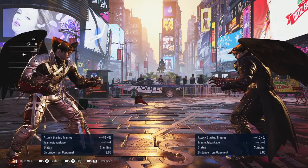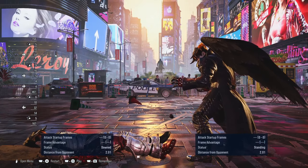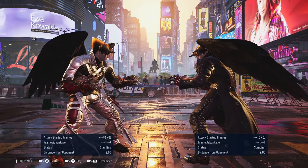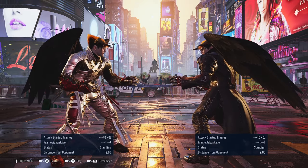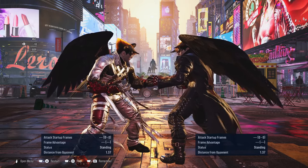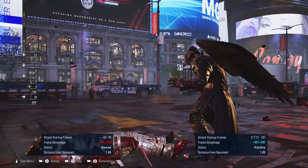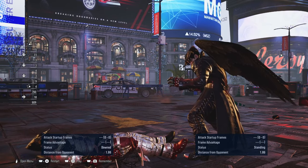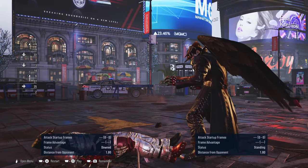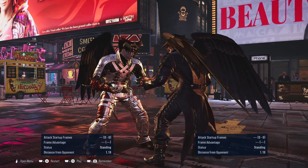Now for the infamous electric - every Mishima has one and they're all plus 5 on block. If you get hit by it, it launches you, so be careful against a Mishima who knows how to use electrics. Here's the thing about electrics in Tekken 8 with the sidestep changes: if you try to step to the right, you will get clipped. Electrics tend to be weak to the right side, but even timing it as quickly as possible, I still get clipped stepping right.